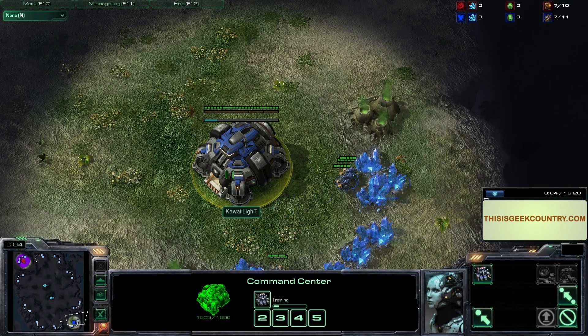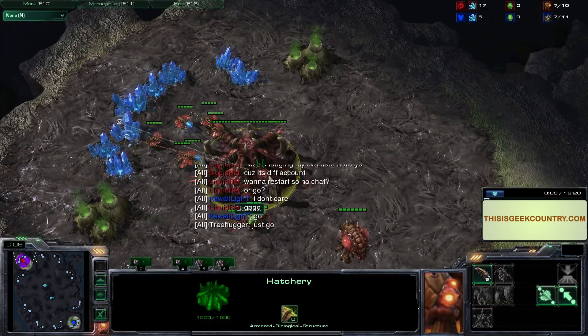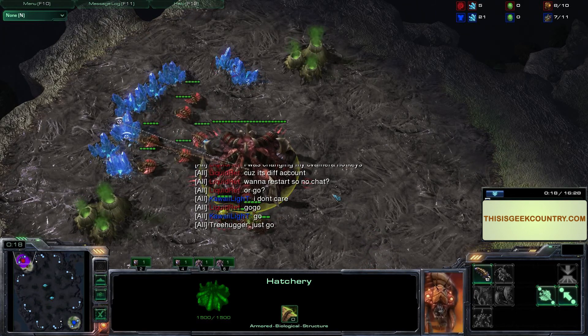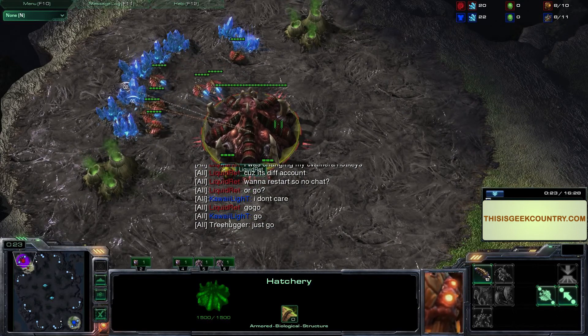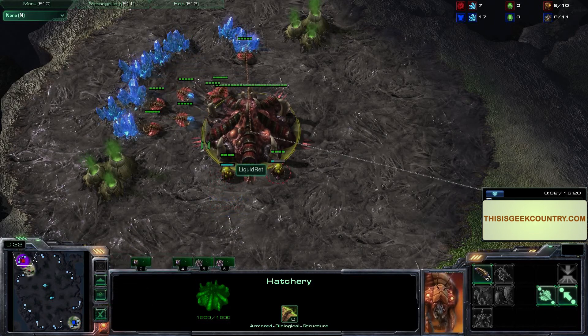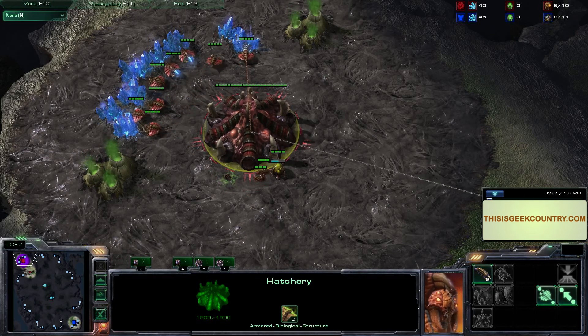Alright, we've got KawaiiLight and LiquidRet in the top left. Holy crap, that is a lot of chat. Tree hugger just says 'just go' - I'm guessing that's one of the casters who's just paled in comparison to us. We're really good.